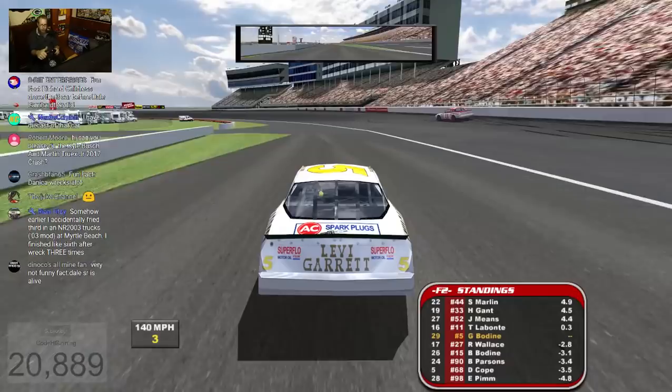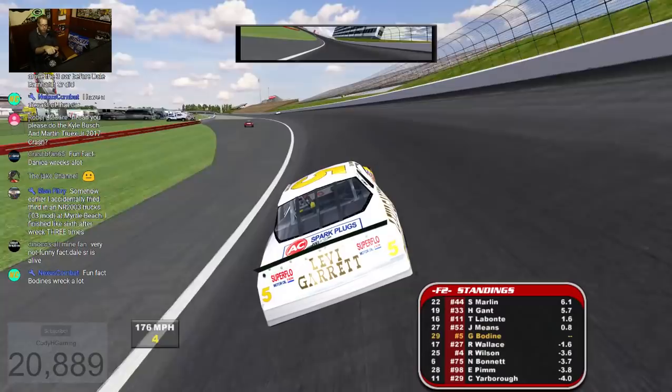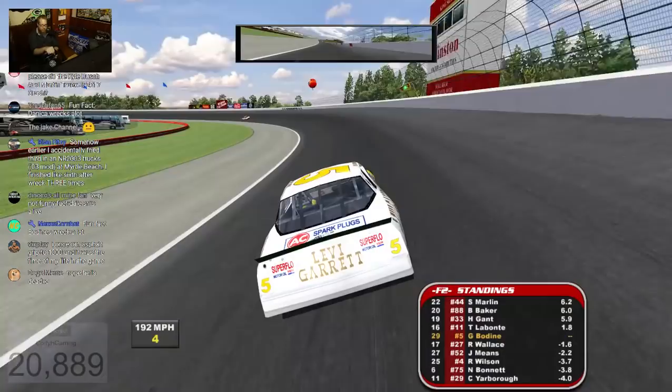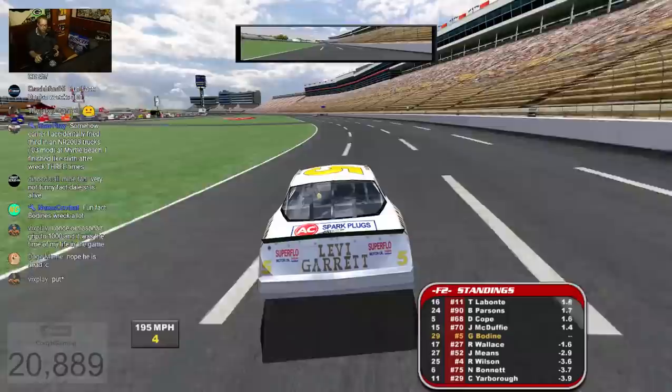Still don't know quite how this wreck got started. I remember the commentator saying he was coming up on some slower cars, because obviously the replay cuts into him already sliding through the grass. So I'm guessing he either just got loose and flew through the infield coming up on some slower lapped cars, or he clipped one of them. Either way, we know how it ended.